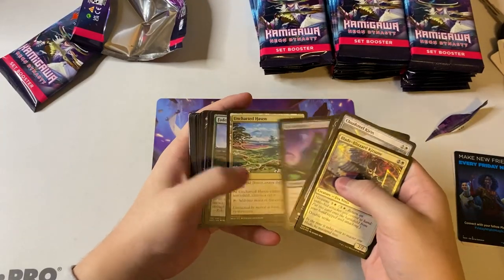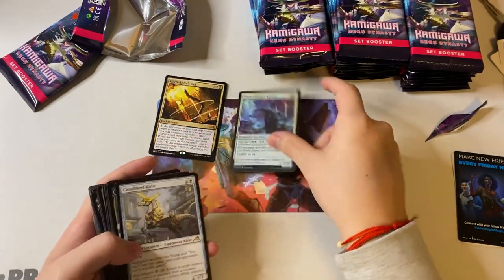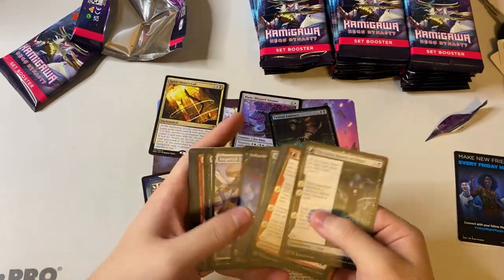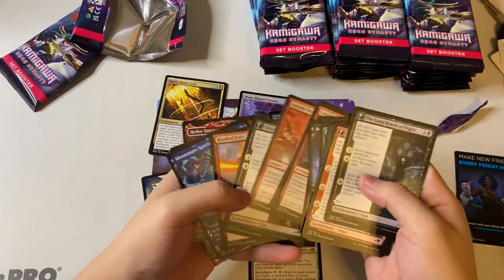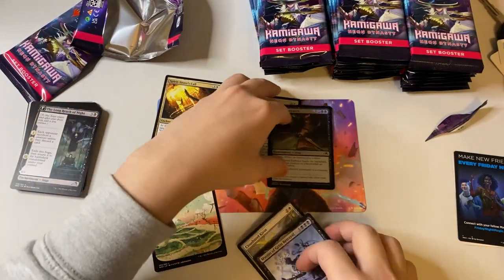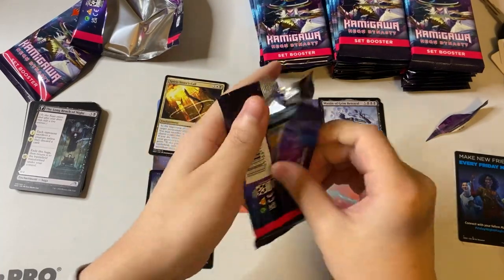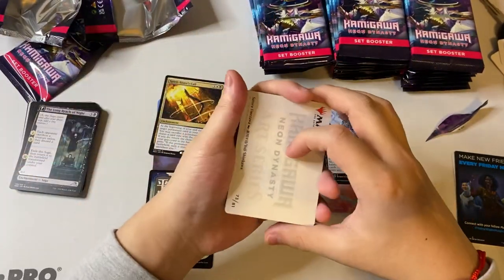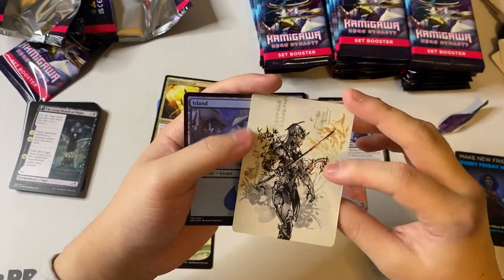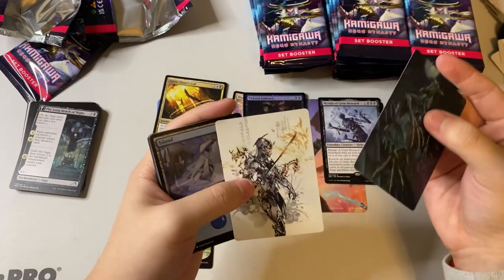Let's see — Claws of Kirin. There's a lot of equipment in this set, especially the new reconfigure mechanic. Ooh, look at that foil Blade Blizzard Kitsune! And some advertisement cards. Let's grab our good pulls — we got our first mythic of the box. Not too bad. We got some foils, and I love the land cards so I'm going to separate those.